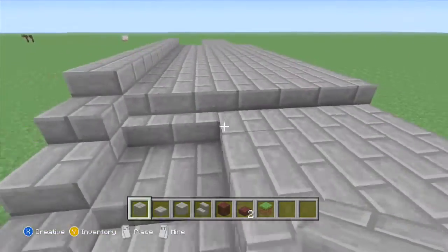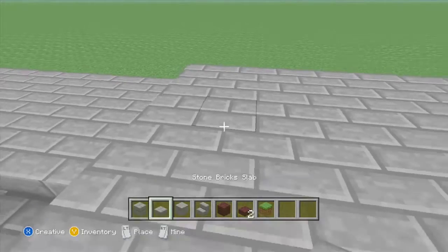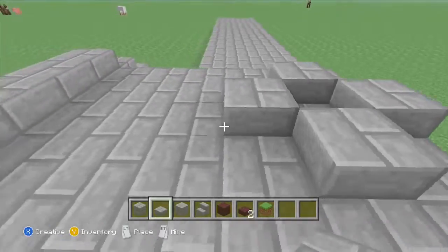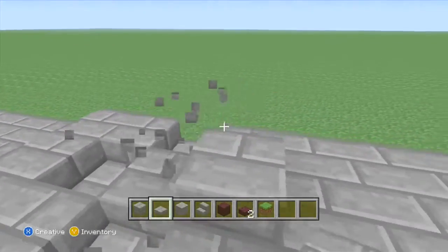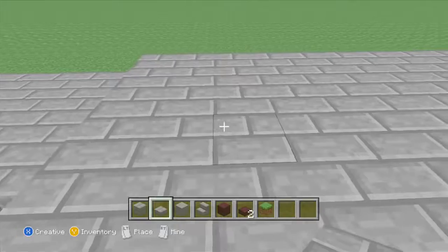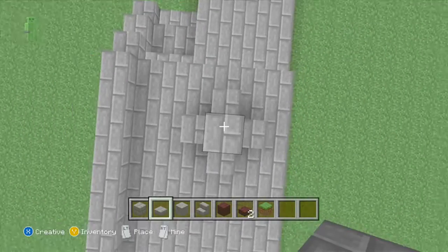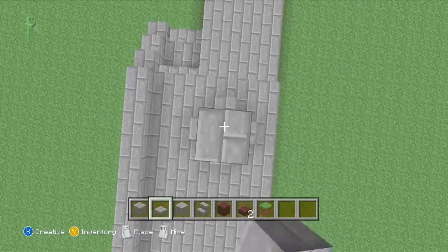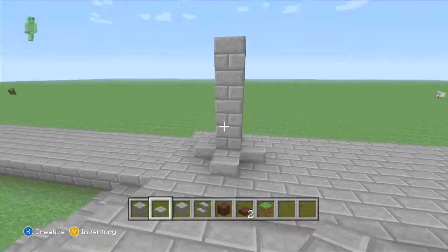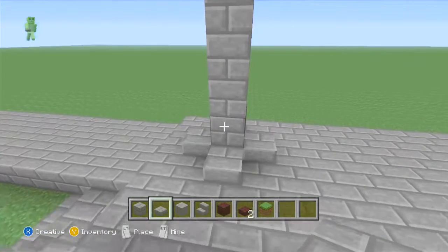Finish those stairs. We're going to have some ginormous pillars, as shown in the image I've been looking at. Just a normal pillar — four blocks up with a slab underneath that block, so four and a half blocks. A slab is a half, if you didn't know.